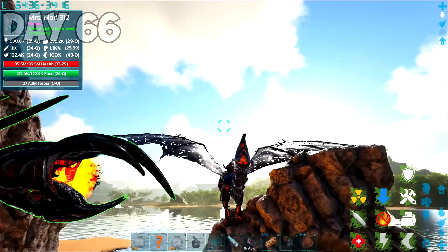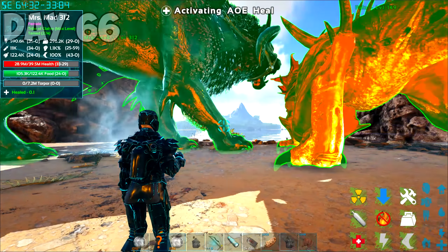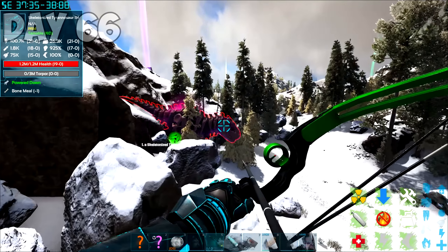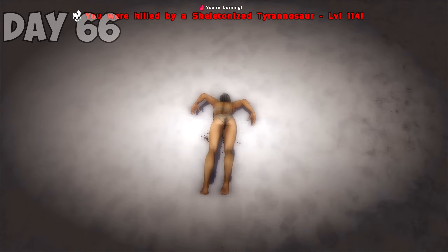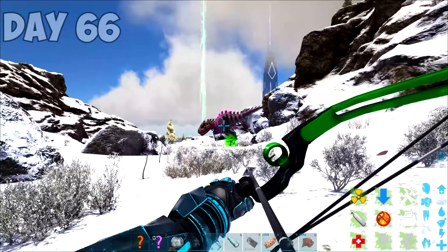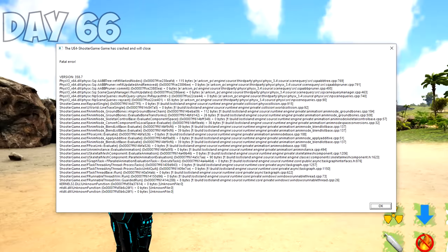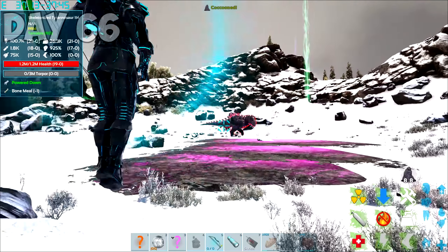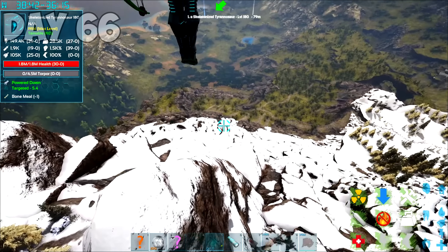Funny Ark bugs aside, I went out to tame a skeletonized Tyrannosaur. I found this level 114 in the snow biome, flew up to it, readied my shot, and nothing — I'm pretty sure I hit it with that origin arrow but I also died. My game crashed again. After a few minutes, I tried again — the arrows are hitting, it's just not knocking it out. So after watching a few YouTube videos, you can knock these things out with an origin arrow, but little did I know, the guy who made this thing took away that ability out of spite. Here's the patch notes — I found them way after this playthrough.